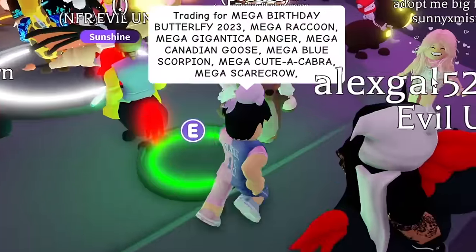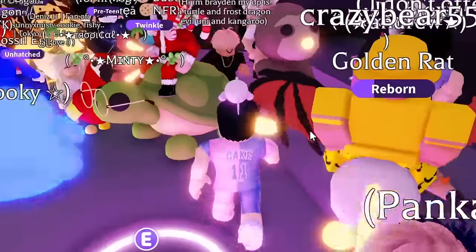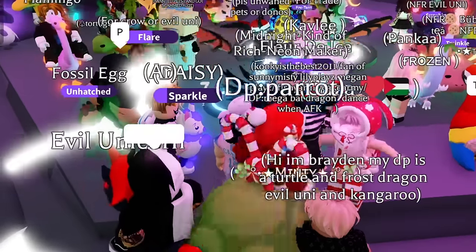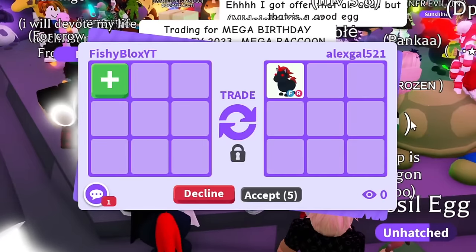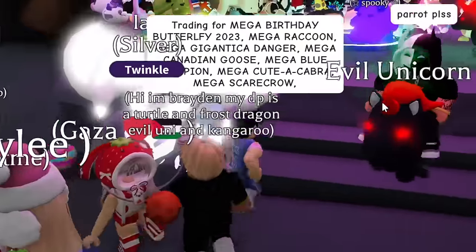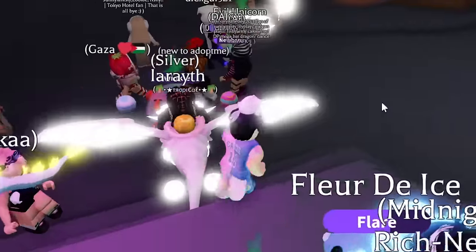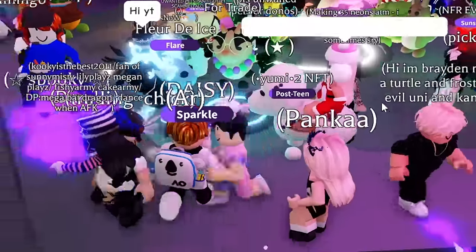I checked the server and thought I spotted one — but it was a Tasmanian devil, not the fossa. I don't see anything I need and no one has responded. I put the list out one more time, got a trade request, but it wasn't anything I needed. This server isn't going to work, so we're switching again.